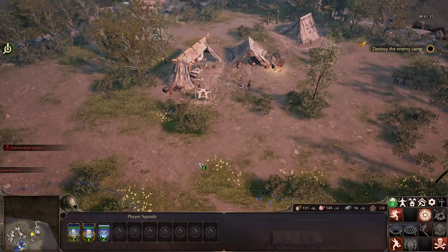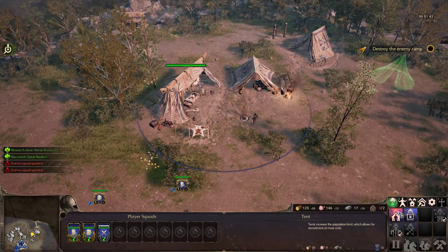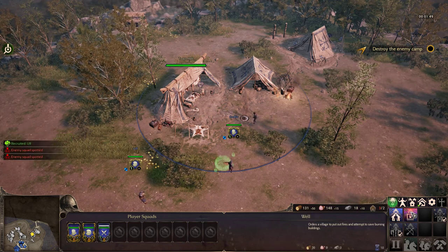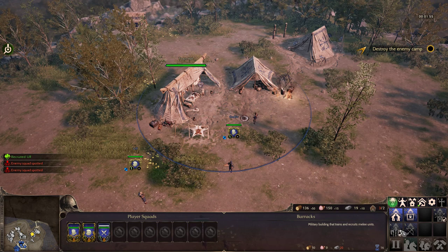I hope he dies. Oh no! Let's go! Let's see what we can do. Tent is... it increases the population limit, which allows for recruitment of more units. Good. Orders village to put out fires to save buildings. Burning. Barracks — Technology tier 2.